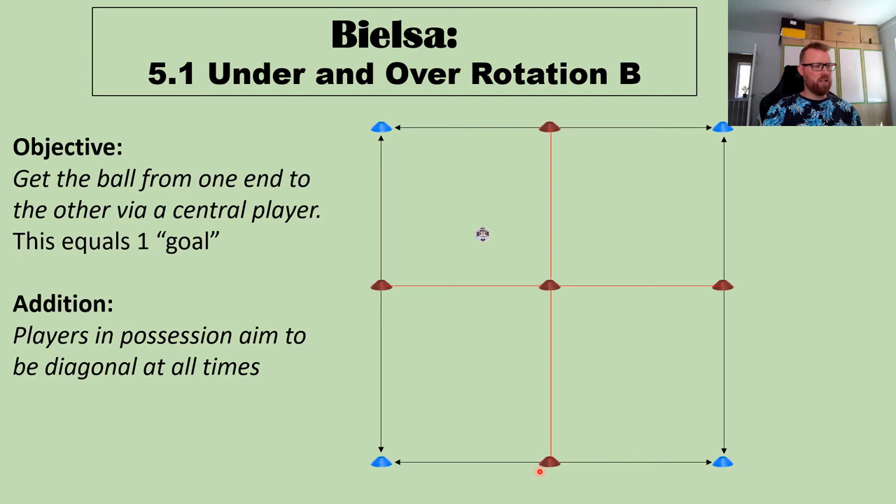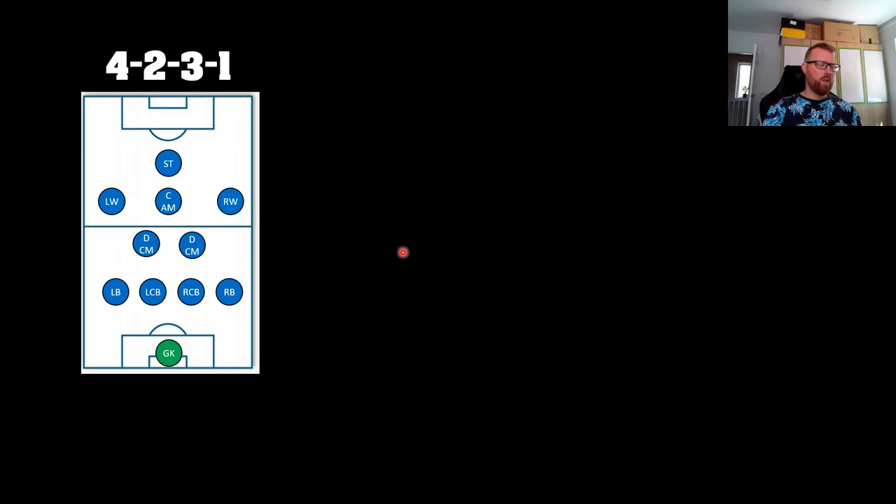The next level is to put in quadrants. The players in possession aim to be diagonal at all times — so they're not next to each other like this or like that. They're either diagonally that way or diagonally that way.